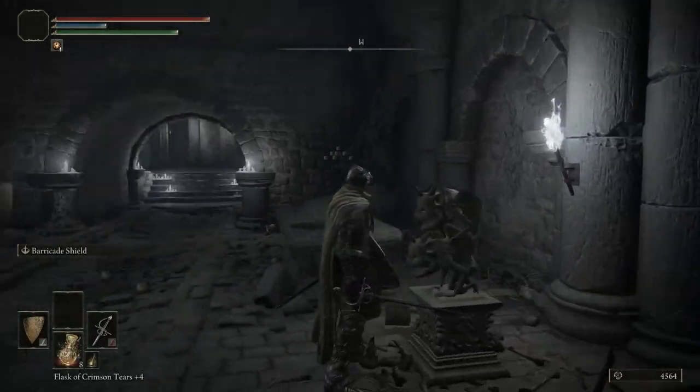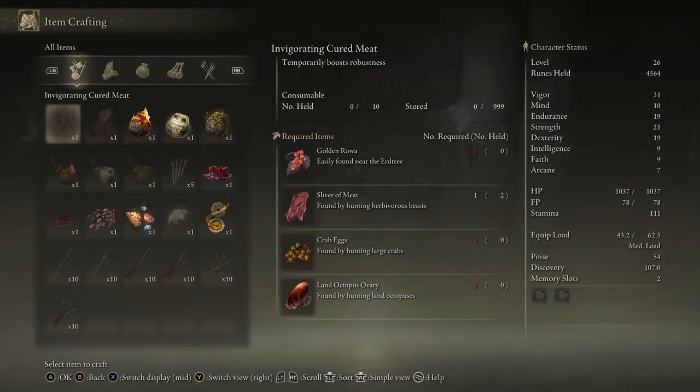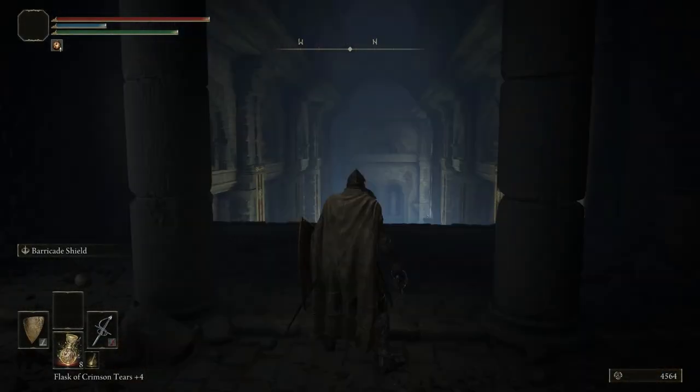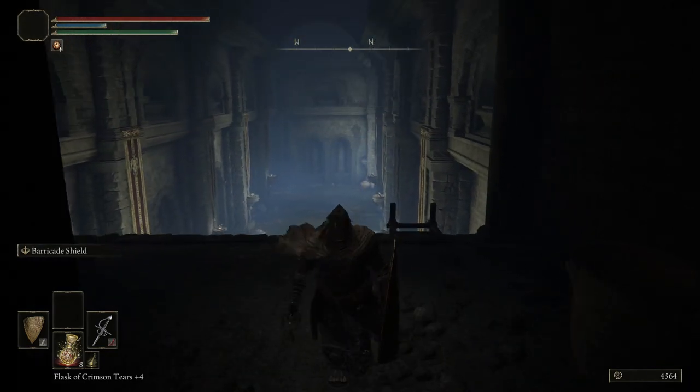We're doing a little special dungeon so we can hunt down the golden seeds — anything to increase the amount of flasks that we have. We're going to be interacting with this imp statue. This thing takes two stone sword keys to interact with and open up that fog gate. Let's craft some more firepots just to have them. And now that there's no fog gate here, we can do this vaguely annoying dungeon.